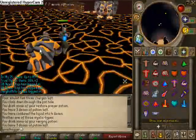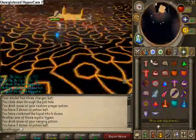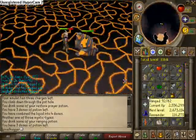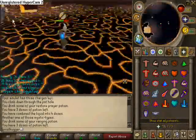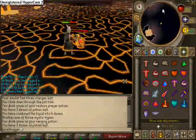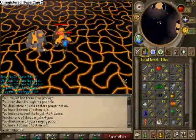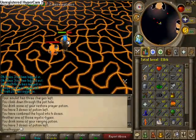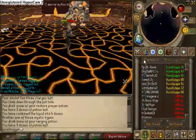Whatever they hit adds to the prayer drain, so it's pretty bad. I was actually not praying range for some parts, so the 90s were hitting on me, which is unfortunate. But it's no big deal — the gear I'm wearing is pretty much welfare, other than the Fury and Verac's skirt, so it's all good.